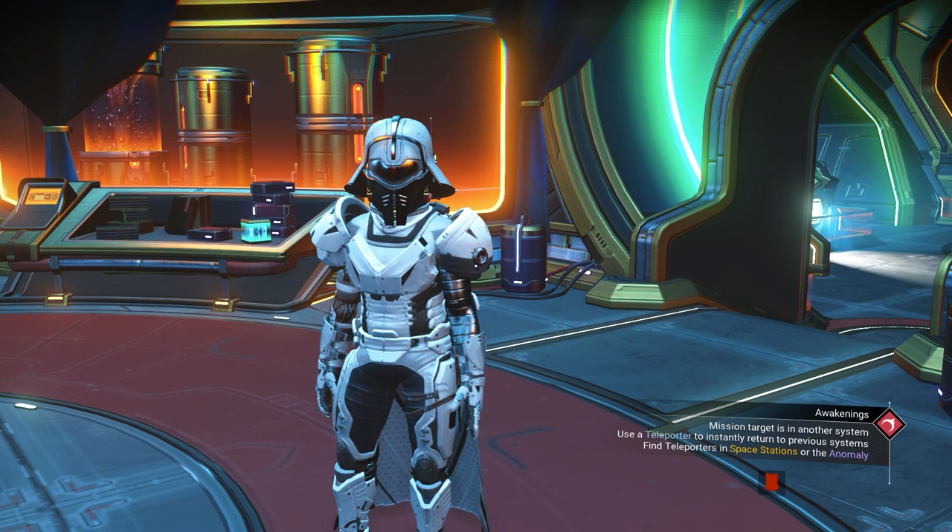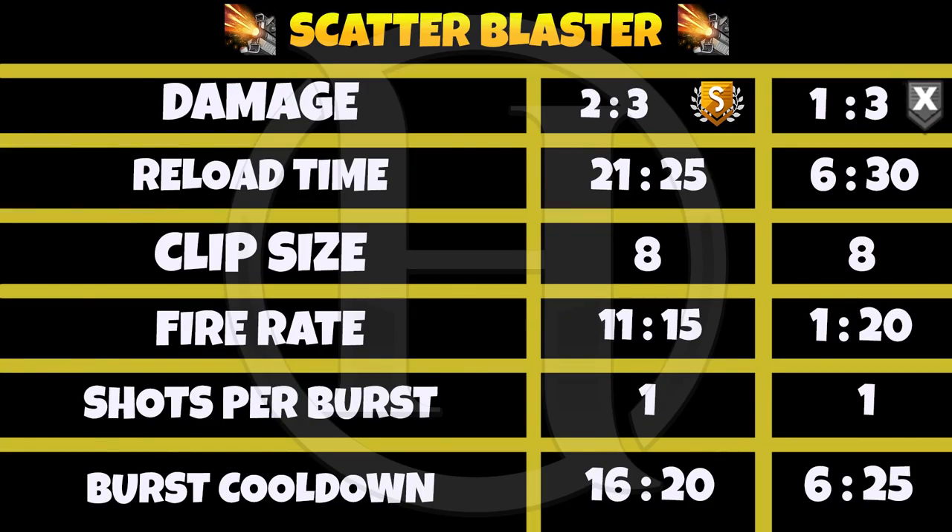The next is the Scatter Blaster. Damage is 2 to 3 for S class and 1 to 3 for illegal. Reload time is 21 to 25 for S class, but for illegal it's 60 to 30. Clip size is always 8 for both. Fire rate is 11 to 15 for S class and 1 to 20 for illegal. Blast cooldown for S class is 16 to 20, and illegal is 60 to 25.